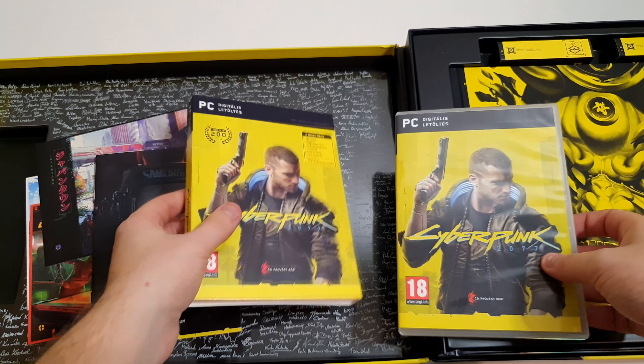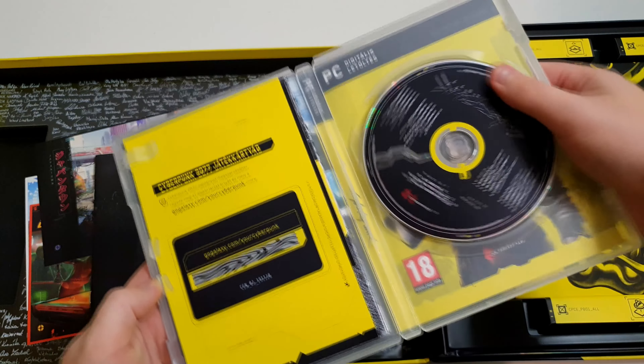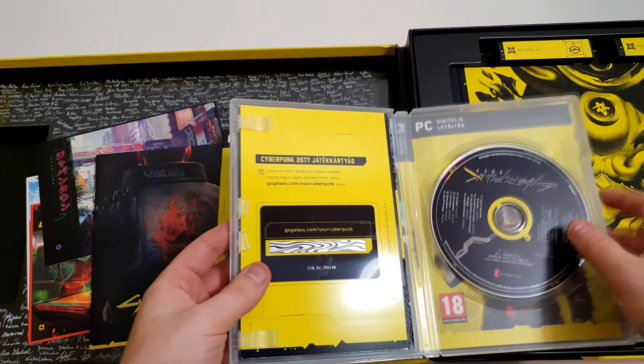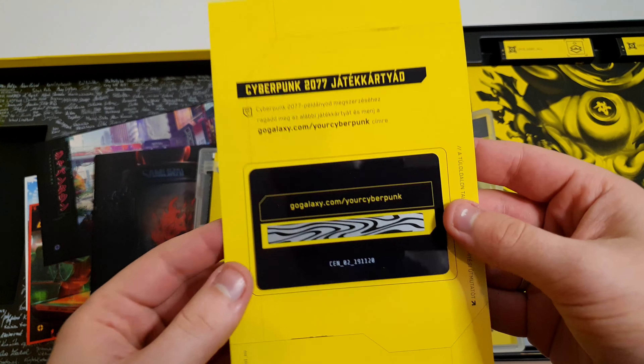Itt pedig az ilyen kis papírdísztok, meg maga a játék lemez. Az csak egy hang, de ez is tök jó. Ugye az eredeti zenék baromi jók. Itt pedig a GOG Galaxin beváltható plastik kártyán lévő kód.